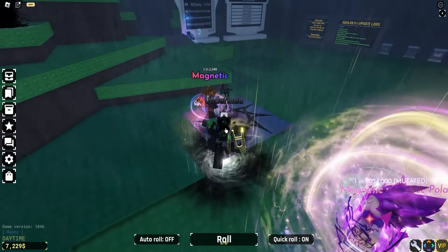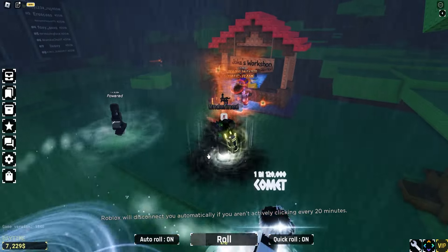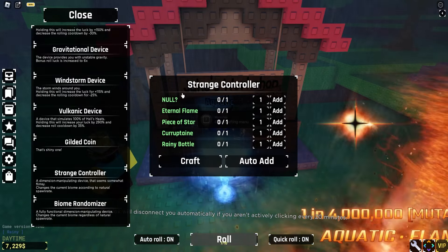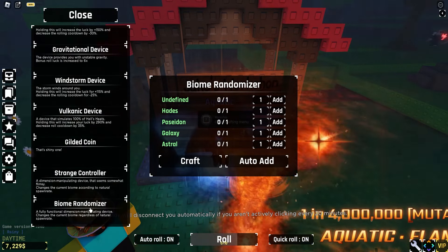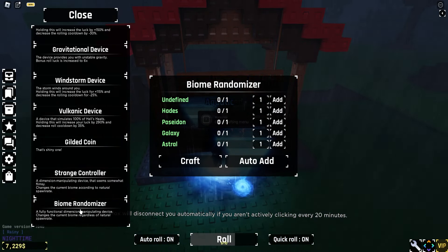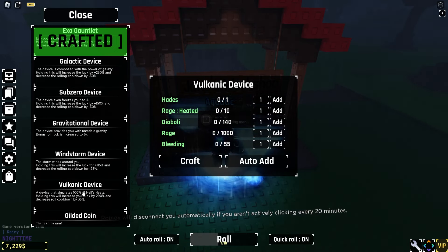We do have some other new stuff. I encountered some players with new auras like Leek — I'm pretty sure Leek is a brand new aura. Hopefully you guys will be able to obtain these with insane luck. Inside Jake's shop some items are really hard to get, like the biome randomizer and the strange controller — requiring auras like Null, eternal flame, piece of star, Hades, Poseidon, galaxy and astral. The volcanic device is also very OP and I suggest you guys try getting that.